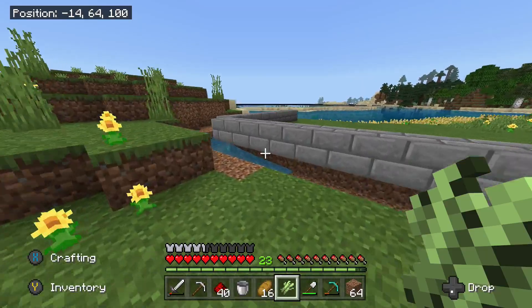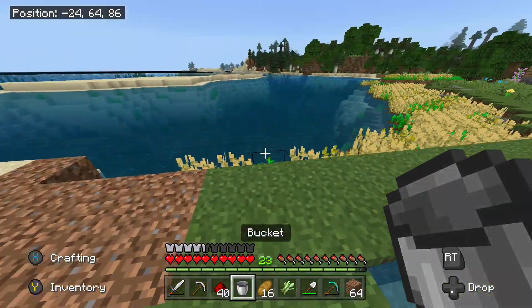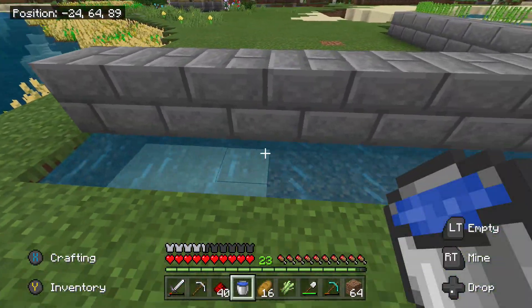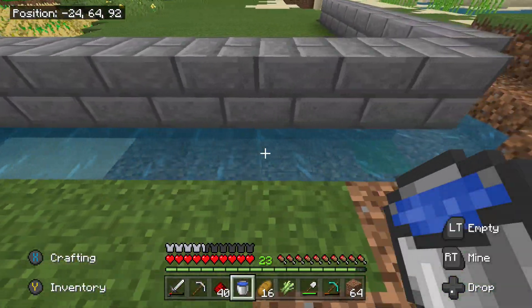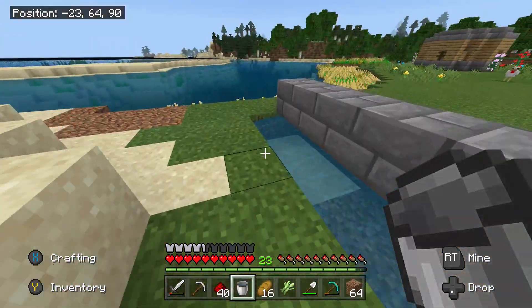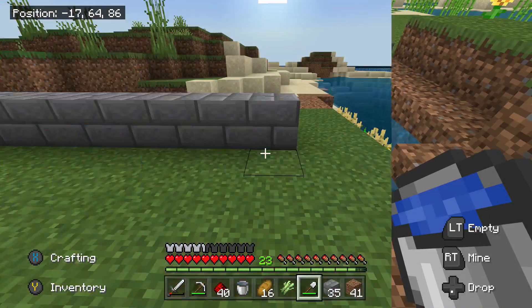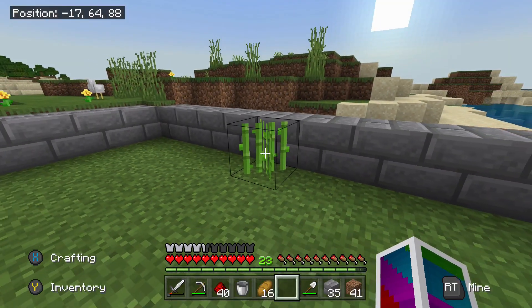Actually, I don't want to hear the water flowing — the flowing might get annoying. I'm just going to make it still. I'll place all this water down and get that set up. The water is all set up — you can place the sugarcane right there, that is exactly where we want it.